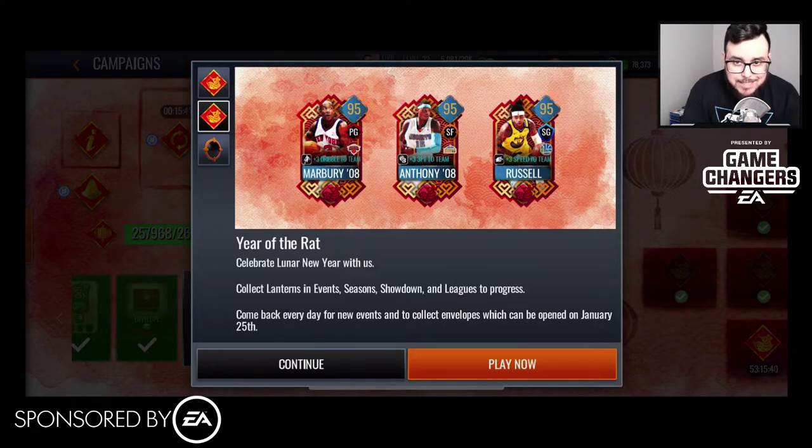The campaign is pretty straightforward, similar to what we've been seeing throughout the season for NBA Live Mobile. Huge thanks to EA and the EA Game Changers Network for allowing me to show you guys what's going on. You can see here — Year of the Rat — celebrate Lunar New Year, collect lanterns in events, seasons, showdown, and leagues to progress. Come back every day for new cards and to collect envelopes, which can be opened on January 25th.